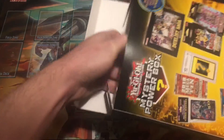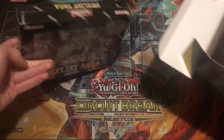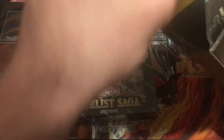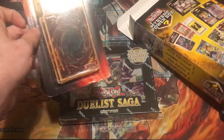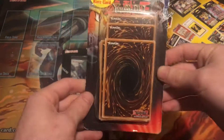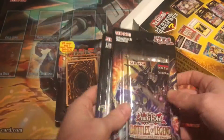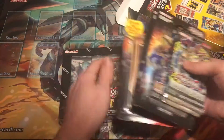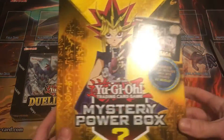Okay, we got something big. We got Duelist Saga as our first thing, so we got three packs of that to open. And there's a pretty good amount of other stuff in here. So that must be our mystery item — 20 cards, one ultra, super, secret, or rare. For the packs we have Battles of Legend, Shadows in Valhalla. Our vintage pack is Invasion of Chaos, and our third pack is Clash of Rebellion. Pretty good amount of stuff to open from the first Mystery Power Box.